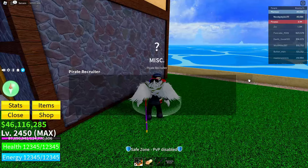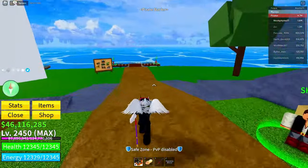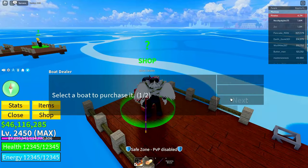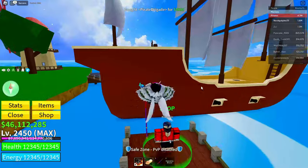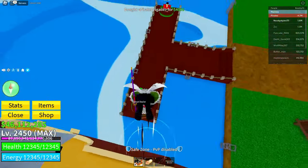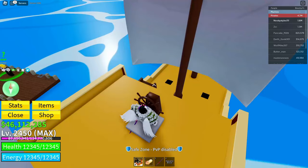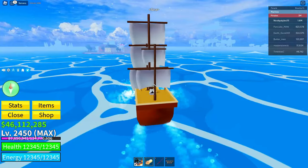Change into Pirates, then go over to the Boat Dealer and get yourself the highest boat you can get. If you don't have the Brigader, just get the next best one — you need the highest ship available, not the locked ones.